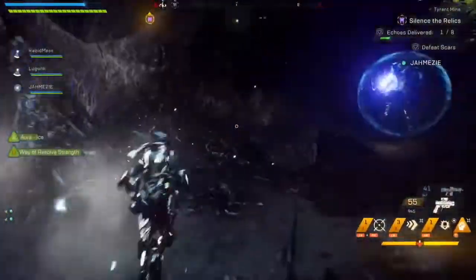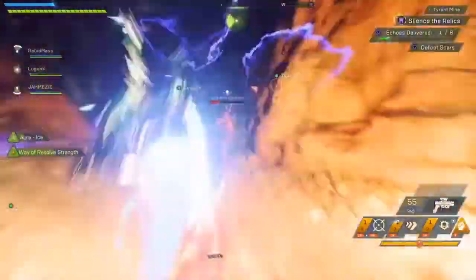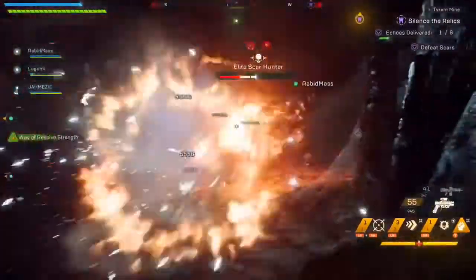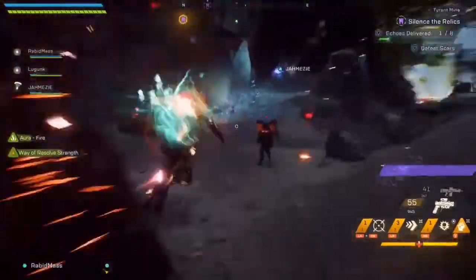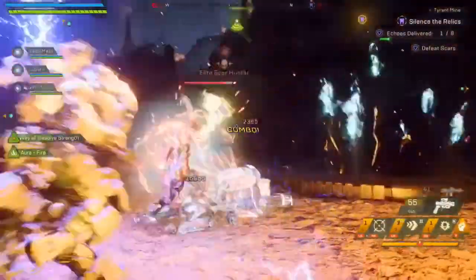As you can see going around, you can see the glowing orbs which are the echoes. You need to collect them to silence the relic, and that will move you on to the next bit. Some of the echoes are actually further up the track, but I still advise killing everything in this first area before moving up — so keep that in mind.